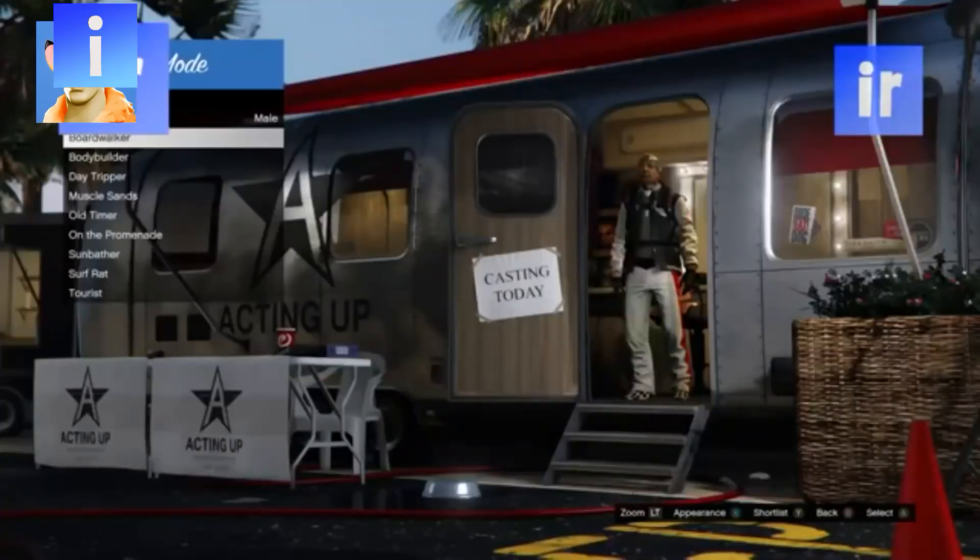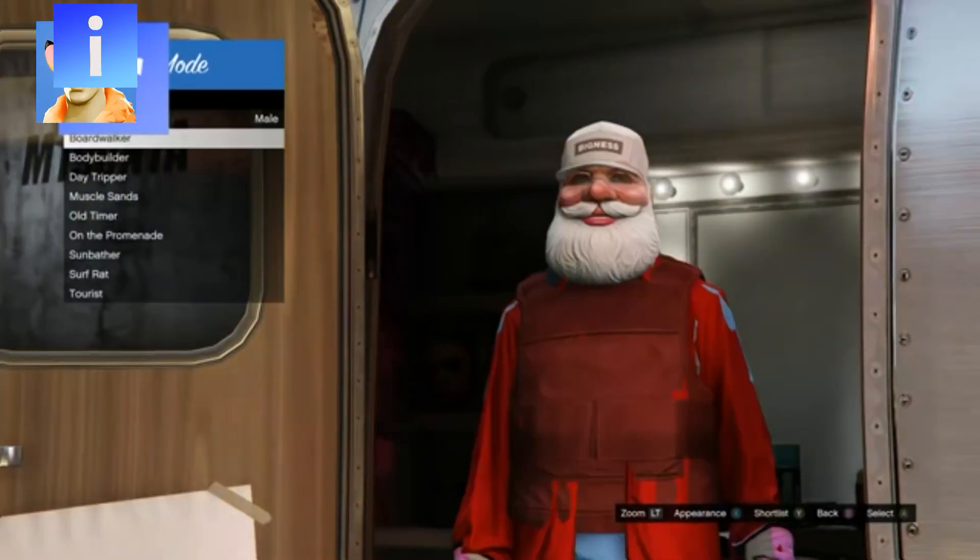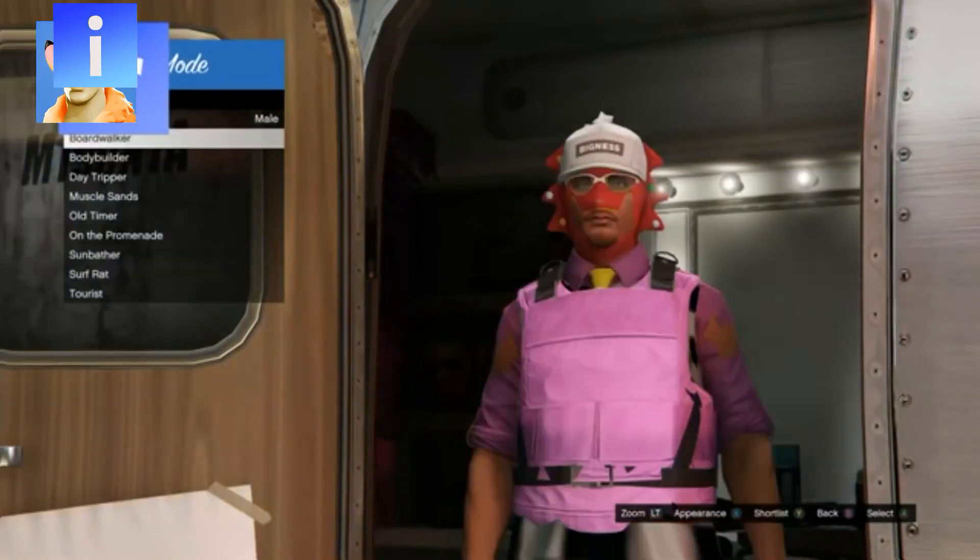Once your online character ends up on a hay bale, go to Actors, then Beach Bum, and change your character's appearance. You should see some rare modded outfits.